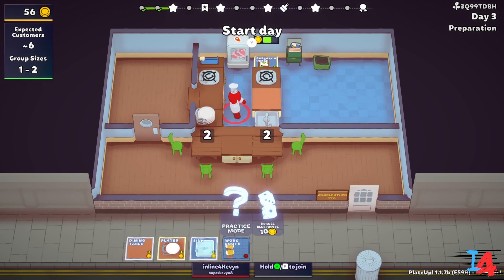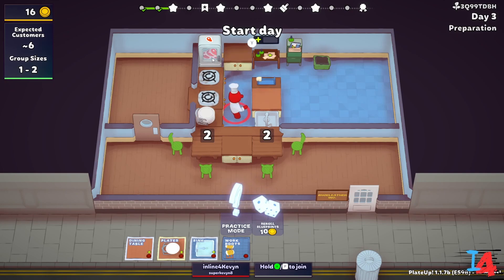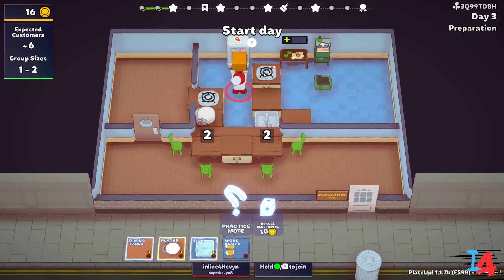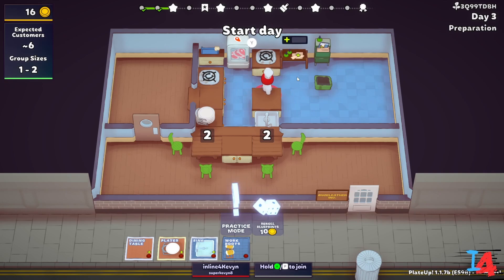So we are going to do this. We could have used the plates but I am more worried about getting some cards. I like that. Let's keep. I like to have the space to get out. Six customers, day three. As you can see up in the top, we are going to be getting a little gift at the end of this day — maybe something good, maybe something bad. Probably something bad.